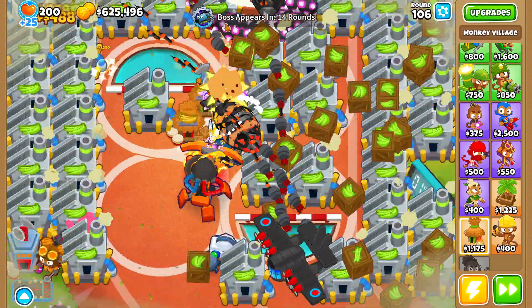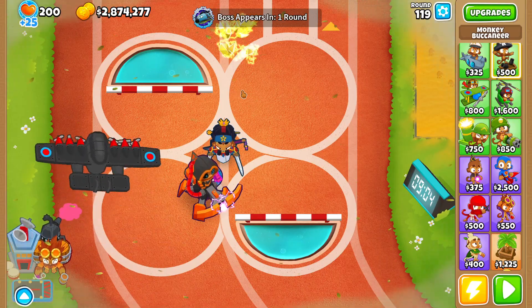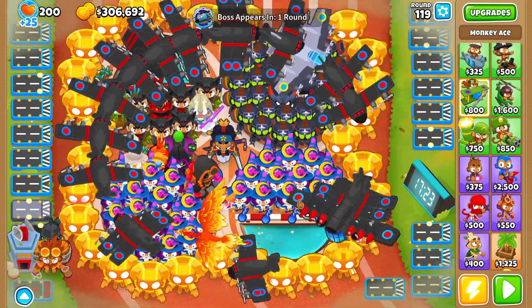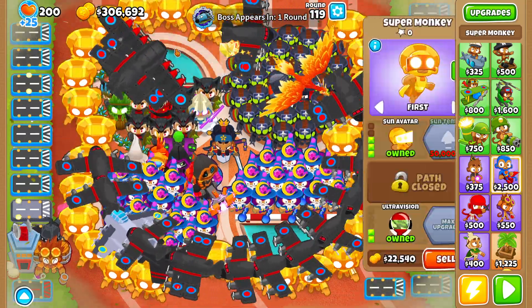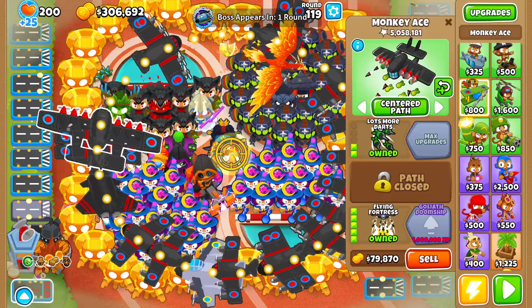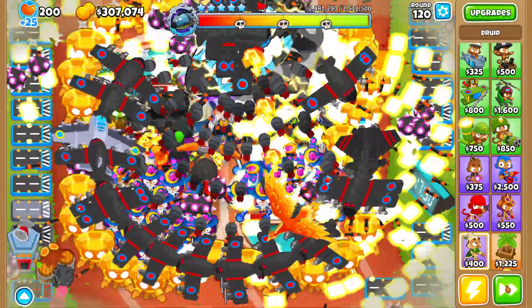Let's fast-forward to round 119, then I'll bring you guys back once I sell all my farms. Here we are at the end of round 119 — I sold all my farms and ended up with $2.8 million. Let's start setting up our defense. Here's what we have: a bunch of ninjas for the Shinobi strat, Arcane Spike wizard monkeys, Sun Avatars going around the entire track, a bunch of Specters, the Sarbamba, the Sky Shredder, the Flying Fortress, and the Avatar of Wrath to hopefully do more damage to the boss.